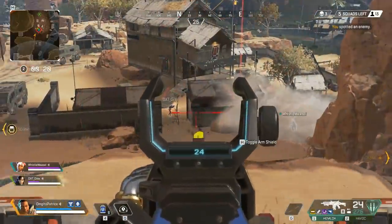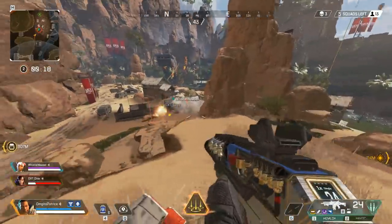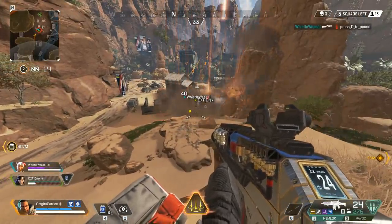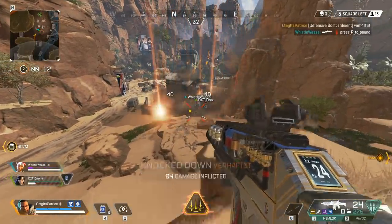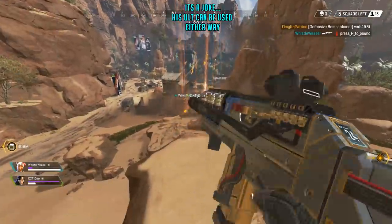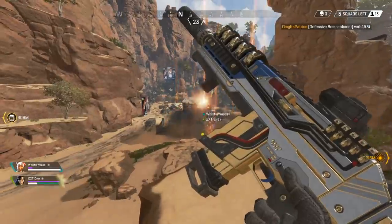Gibraltar is insane. A lot of people have been saying in comments that abilities don't matter in this game — well that's just stupid. Maybe this game isn't like Overwatch, but the abilities are still pretty crucial. Look at Gibraltar: his ult isn't to zone or defend and all that — his ult is to kill everything that's moving.